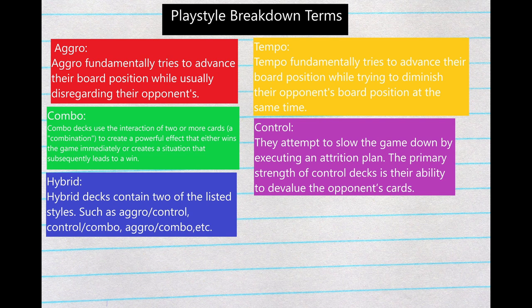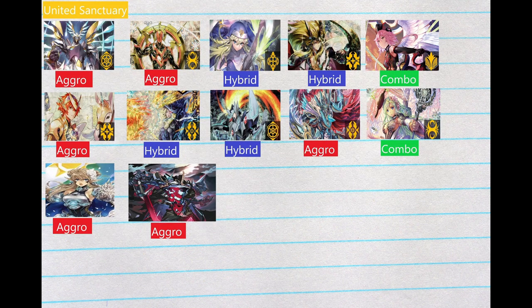We're going to move on to the first slide — this is Unite Sanctuary. We're looking at Saint Guard Dragon, Aggro deck — this is the deck that wants to push face. Valkyrian, Aggro deck — you just want to swing in and kill. Battle Sisters, Hybrid. This deck arguably could go a few different ways — people could say it's Tempo, people could say it's Aggro, people could say it's Combo.